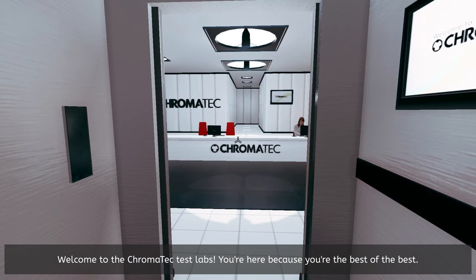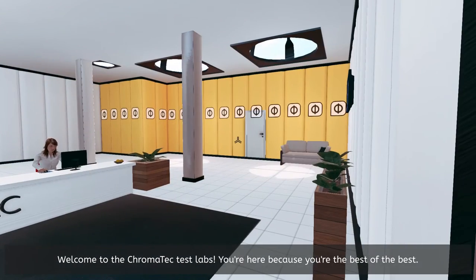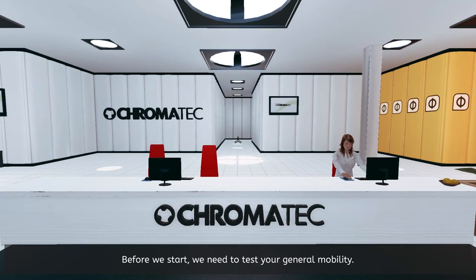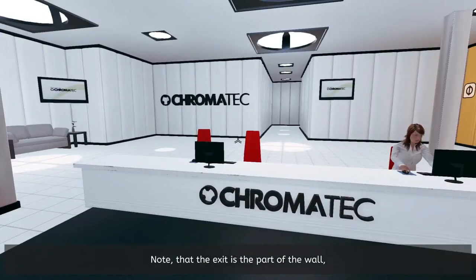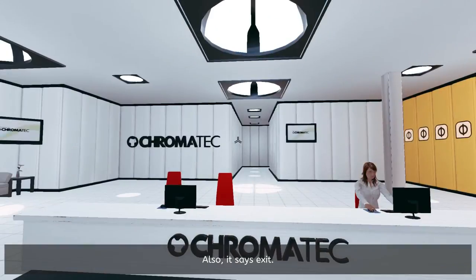I'm not going to compare this to Portal, but it reminds me of it already. The game says: 'You're here not because you were in need of ten bucks and nobody else signed up.' Before we stop, we need to test your general mobility. Make your way down the corridor towards the exit door. Note that the exit is the part of the wall that looks different from the other parts of the wall. Also, it says exit.